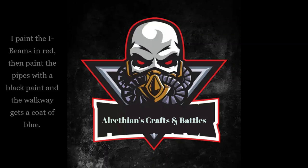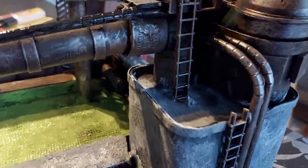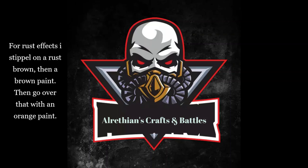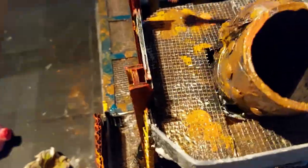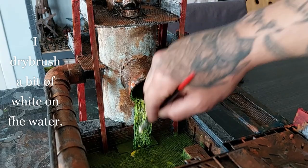I paint the I-beam in red, the pipes black, the walkway blue, and the ladders yellow. For rust effects, I stipple on rust brown, then brown paint, then orange all over everything — including the silo — being very liberal. The orange will look less bright once dry. Finally, I dry brush a bit of white on the water.